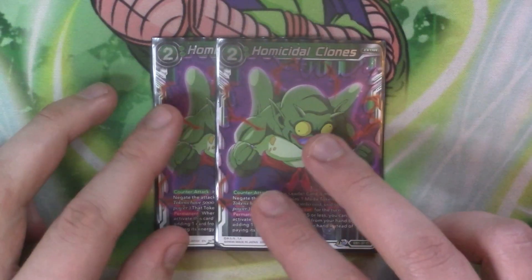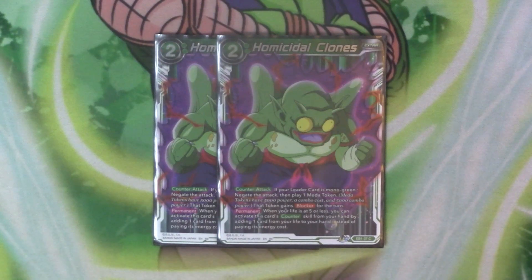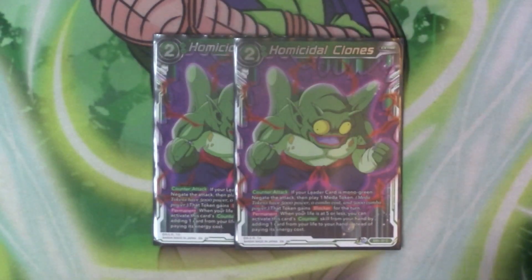The last extra card for the deck is two copies of Homicidal Clones. Leader's green, negate, play a token — it's a blocker. If you're at five life or less, you can just rip the life instead of paying the two. It's just good. Two is kind of my average number — you can run more, it's entirely up to you.